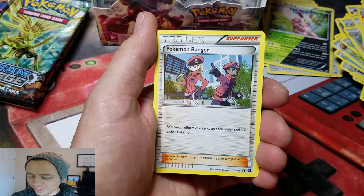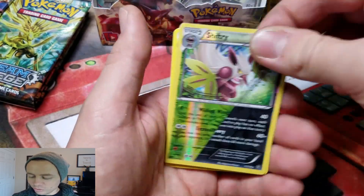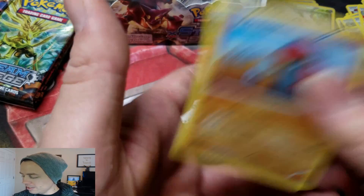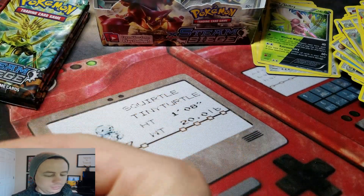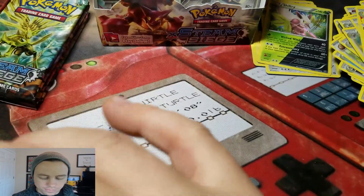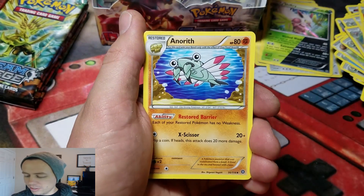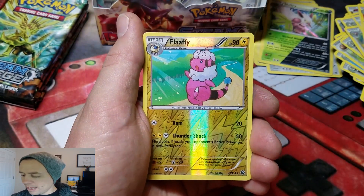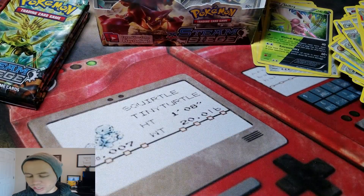Captivating Poképuff, Tangrowth, Pokémon Ranger, Shiftry Reverse Holographic Rare, and another Probopass. Totally lost my train of thought. Oh right — the Ultra Rares! I got a Flaffy Reverse and a Primape. I got a lot of Reverse Holographics.